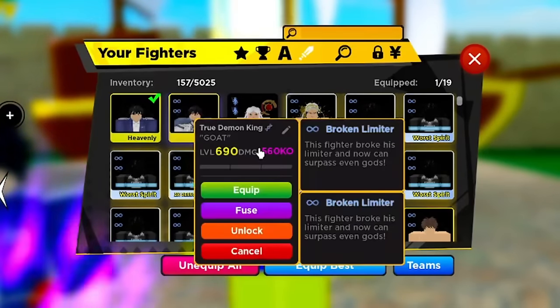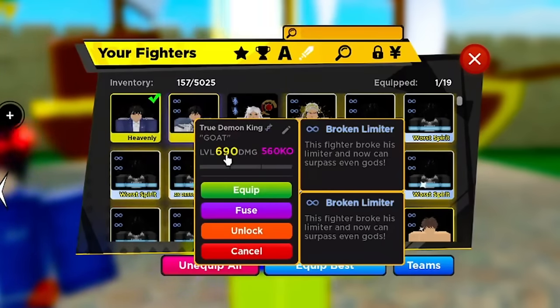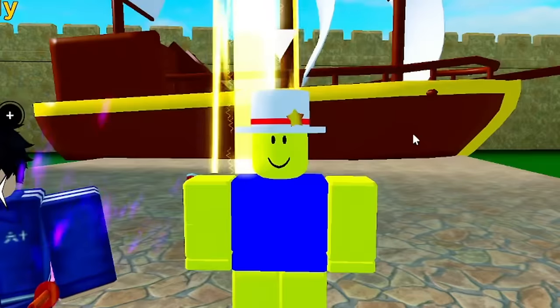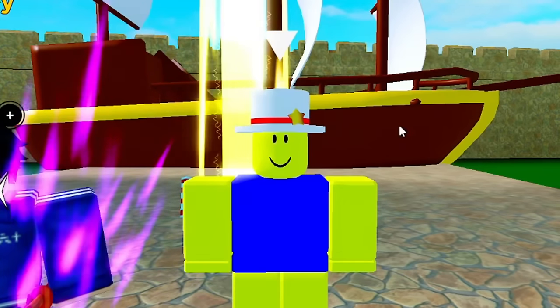In my inventory I have Anos at level 690. If you have a heavenly you can actually get to level 700, and this is after double protagonist. Normally the level cap is only 670, but I'm gonna teach you guys how you can get a heavenly.